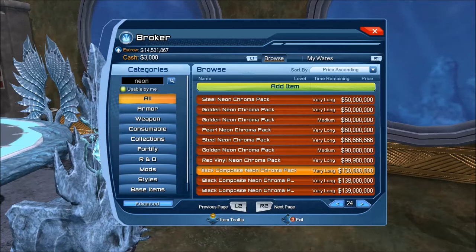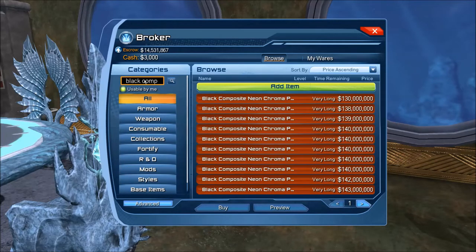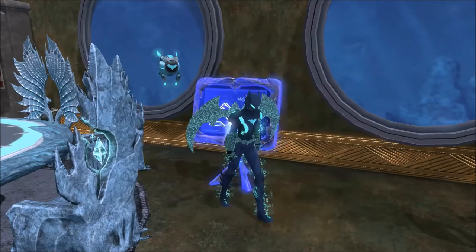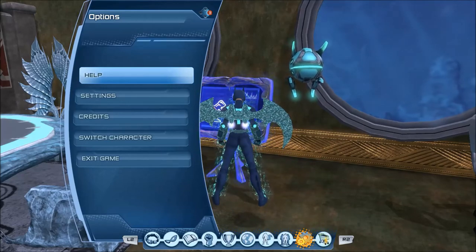Black Composite — wow. This one actually jumped. 130 million is the lowest for it — let me just type in 'Black Composite' to confirm. Yeah, 130 is the lowest. These were probably 200 up on the first week. So you have a steady flow from 5 to 25 million, then all of a sudden it jumps to 50 for steel and then to 130 for Black Composite. I did roll one Black Composite, so let me flip to that, because that's worthy of showing. It's nice enough that it should be the rarest one.